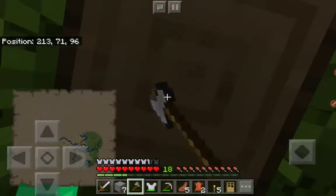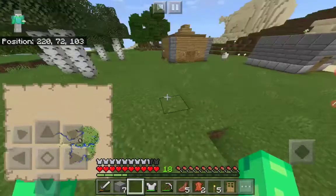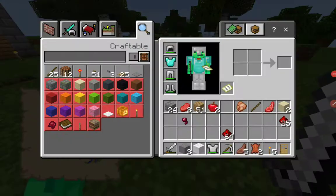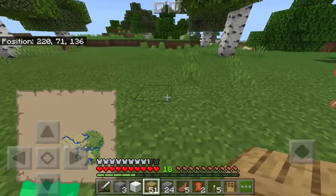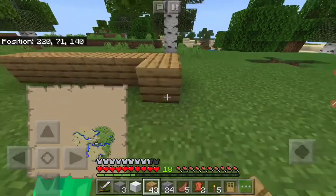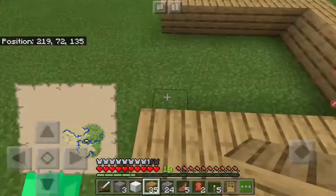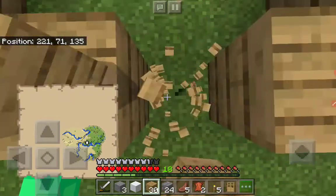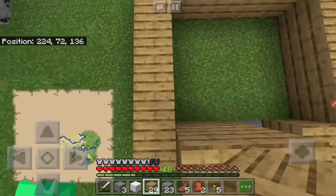Let me grab this wood. So guys, on this world I'm thinking of building something — maybe like a house, maybe not a house, something. I'm going to start and see what I can get done, because I honestly don't know what I'm making. How about a door right here, because I need one. I honestly don't know what I'm making, guys.